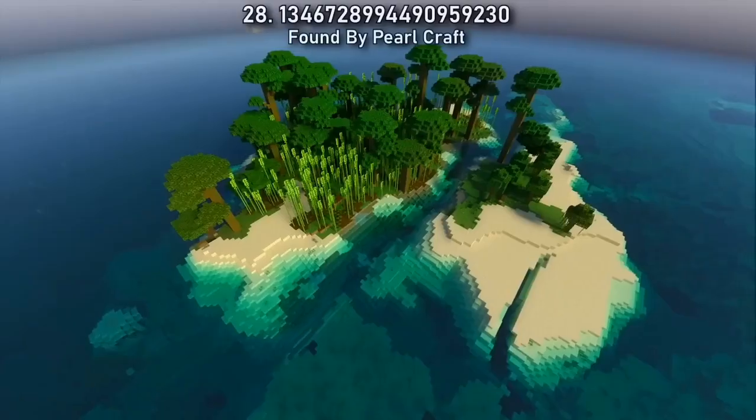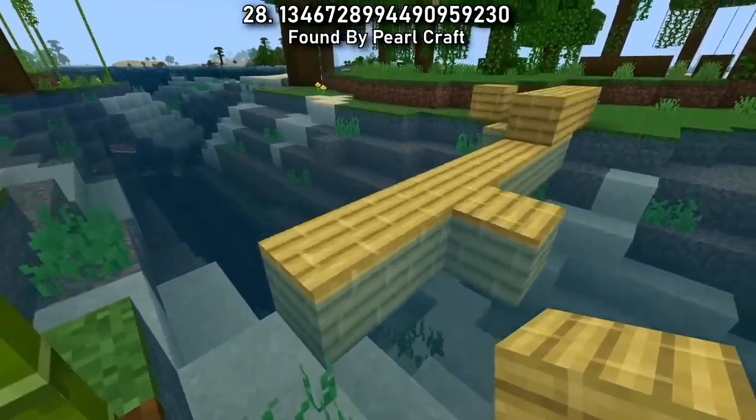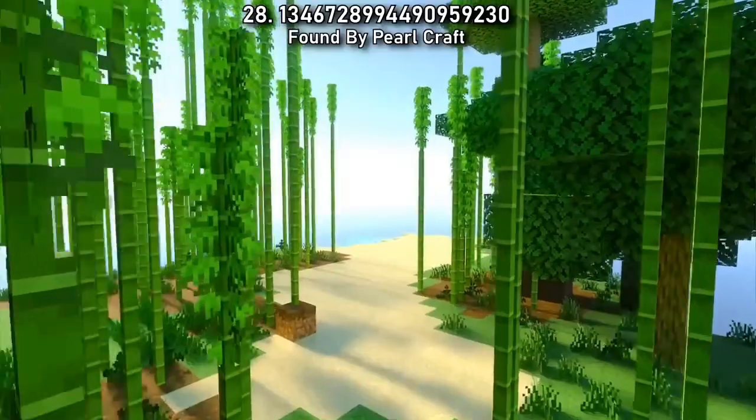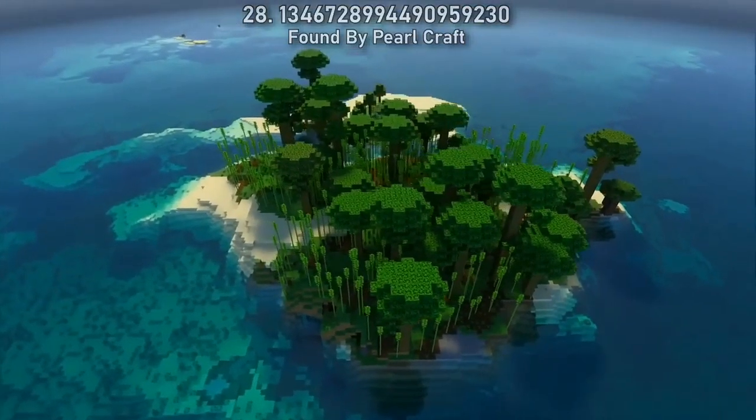Seed 28 is another bamboo survival island, giving you the ideal opportunity to test yourself with this new wood type. This spawn will be perfect for preventing global warming in your Minecraft world — you'll never have to chop down a tree ever again.